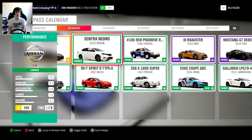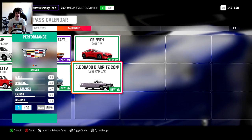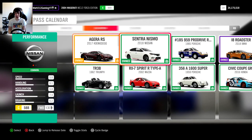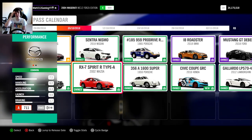Currently I think there are overall 42 available, if you include the ones coming in next week's pack. But sadly, out of those 42, I did a video on three of them. I only ever got up to the RX-7 Spirit R Type A.